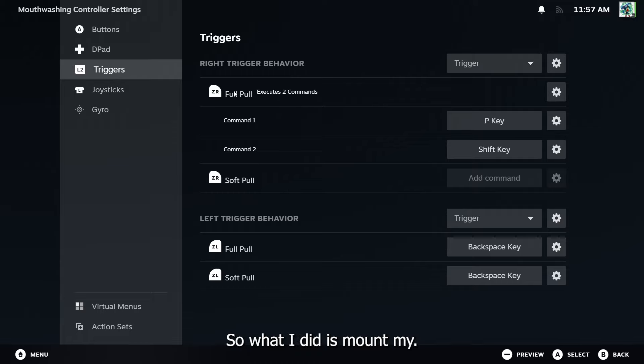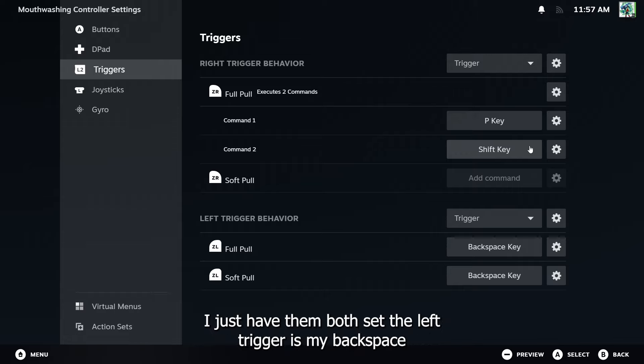What I did is mount my right trigger to the P and Shift button on the keyboard. P skips dialog, Shift is for running. I just have them both set.